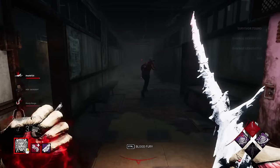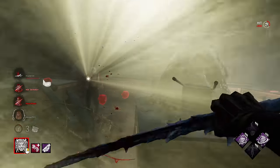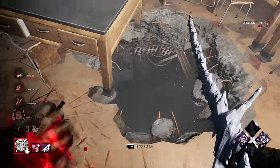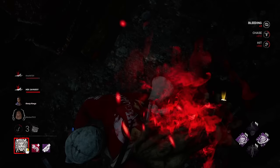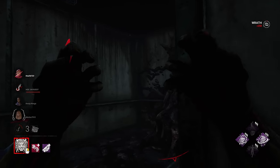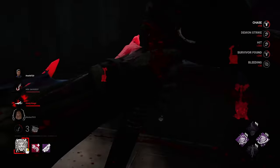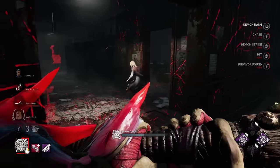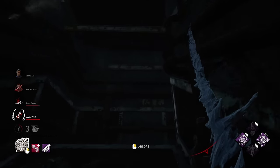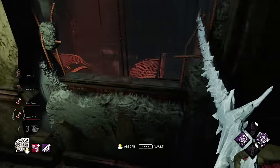We're going to slow the game down a little because we wasted time in chase with all the pallet dropping. Big blind — let's see how much of his flashlight we can waste. Give it a kick, down the hole he goes. Now we're getting the ball rolling. They unlocked the secret tunnel and just got Felix up, so it's time to use our titan power. Demon Dash — there's a buffet. Meg, hello! Felix and David are healing so they'll be coming up the stairs momentarily.